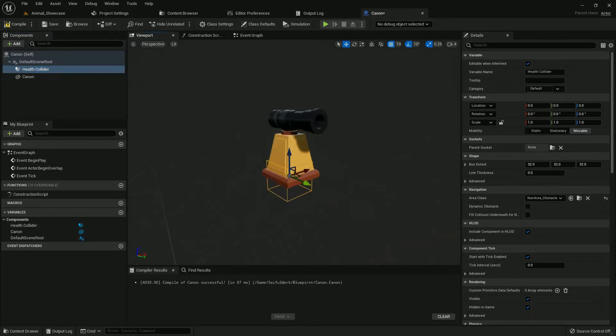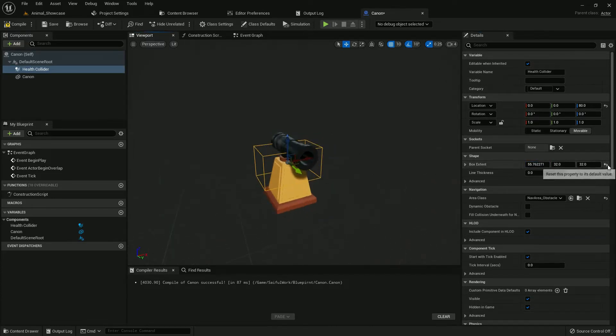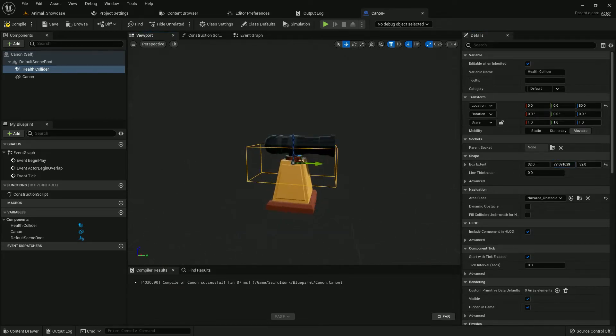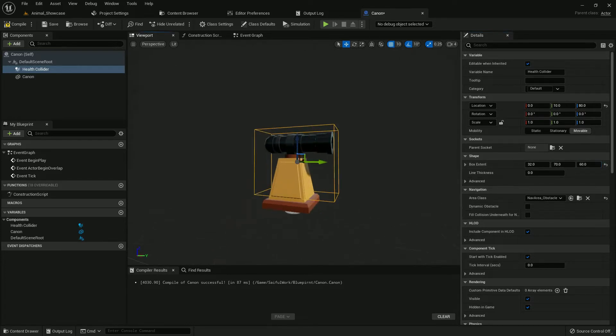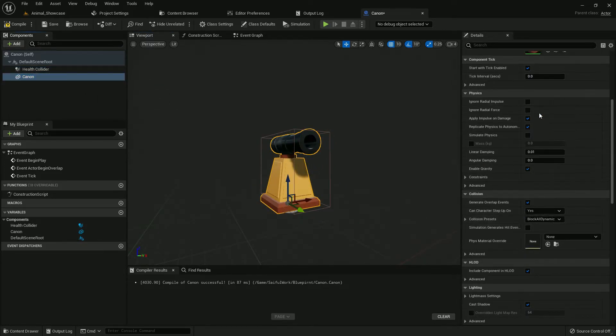Now I will add a collision and name it 'Health Collider'. Adjust it — the Z axis is right. Give it a value like 70 and it will work. I think it's perfect.